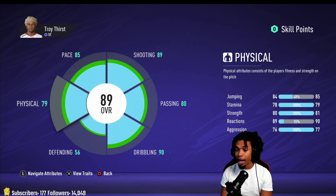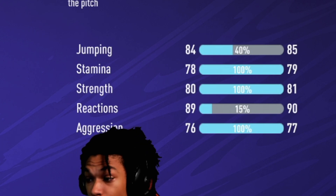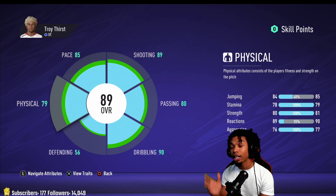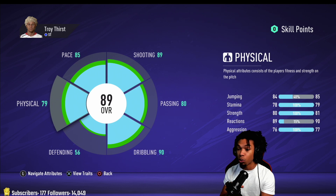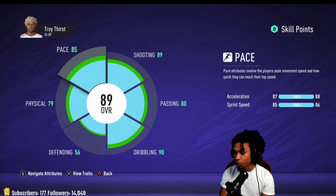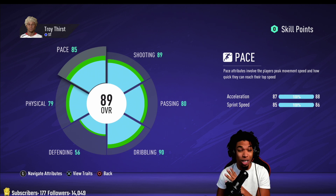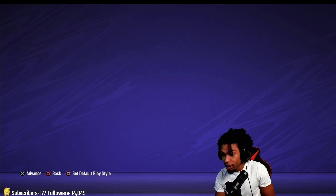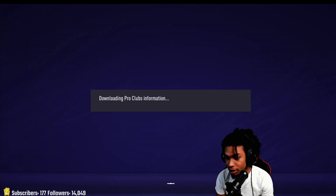For defending, you really don't need to worry about it too much. What matters is physical: strength is at 80. You're not going to find a lot of striker builds with this strength, and it's good because center backs are big and strong — you want to be able to battle against them even if you can't outpace them. I play a lot of VFL and this works a lot better than smaller builds, especially versus better teams that don't leave gaps. Acceleration is at 87 and sprint speed at 85, which I think is perfectly fine.